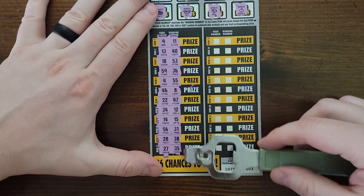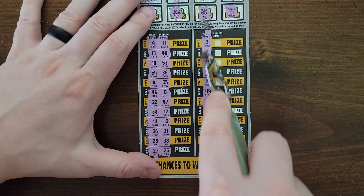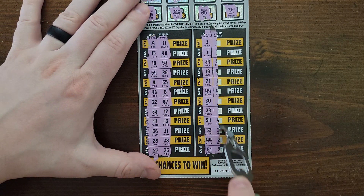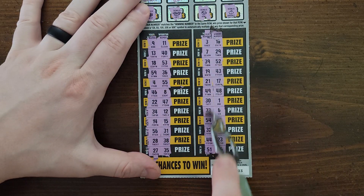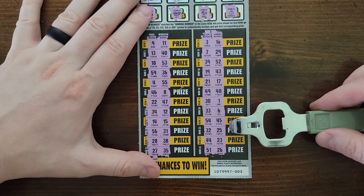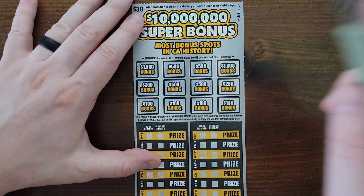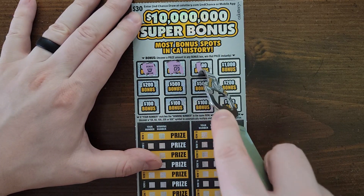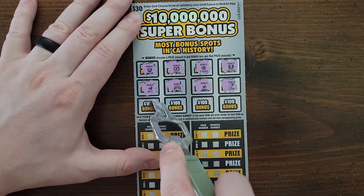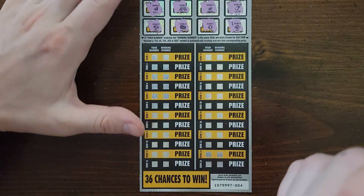We're doing this one by one, not wasting any time on this channel. Any matches? Nope. Come on, we can find some multipliers. No multipliers. I don't know if it's gonna be in the first row or the second row. Any matching? Ooh, one off. This one looks like it's gonna be a loser. On to ticket number four — nothing in the bonus.